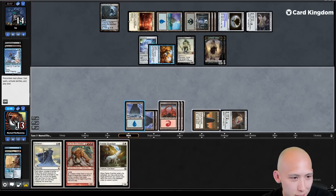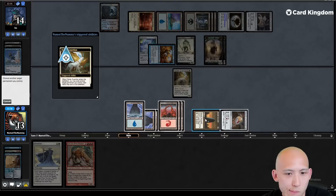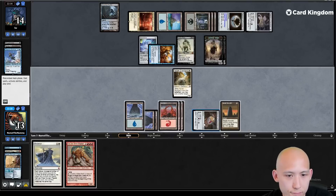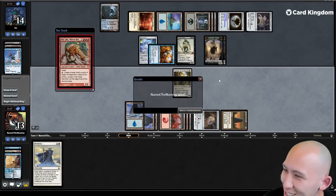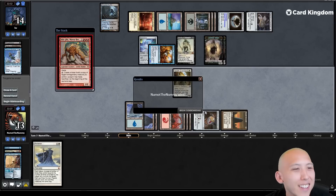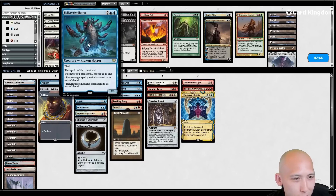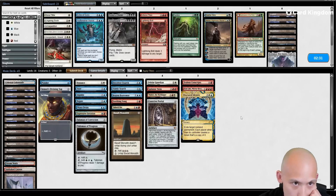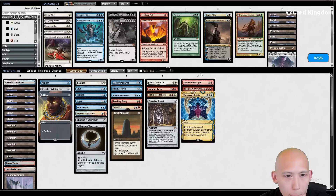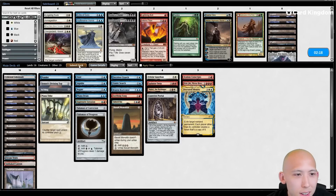This spell can't be countered - what is the wording on Venser though? Venser might just say return a spell to its owner's hand. I don't even think we want to bring that in anyways. Bolt seemed medium, Titan seemed medium. God, I almost want to bring in Tithe just to get mana and cut the Balance in this matchup. I think I'm going to do that. Go to game two. Here we are for game two versus LSV, and our opening hand is insane. If they don't have Thoughtseize turn one, this is going to be disgusting. Just the absolute nuts.